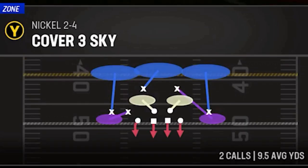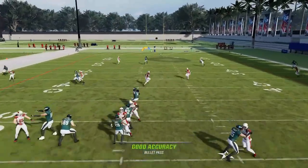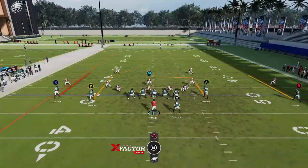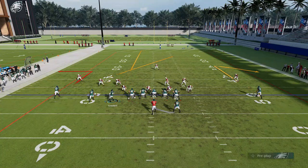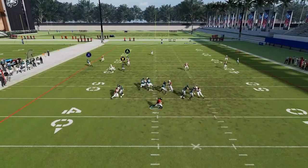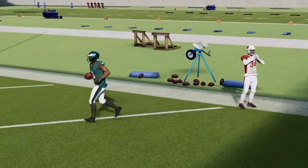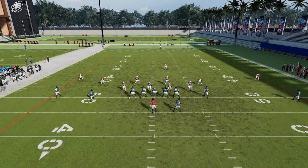Next up, we've got the PA Deep Outs. Starting off with Cover 2 — no adjustments needed. The Y route just runs right through the center, and these out routes really pull the safeties apart anyway, so it's perfectly set up for a big play. Against Cover 3, motion across the tight end, put them on a streak, and put the B route on a comeback route. Block the running back to help with the edge, and the Y route is just gone — the cornerback basically drops down on the comeback route. Just make sure you run from a hash mark to the open side of the field, bullet and pass it away from the safety.